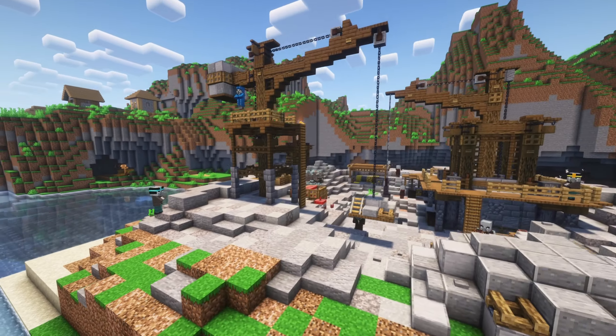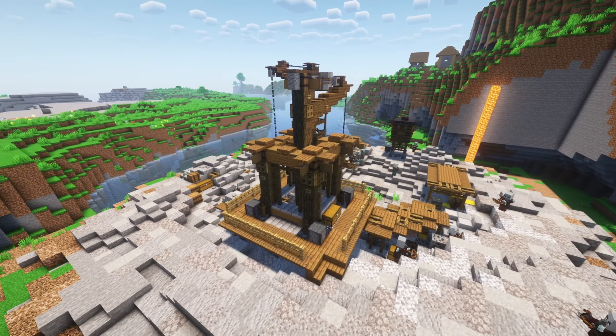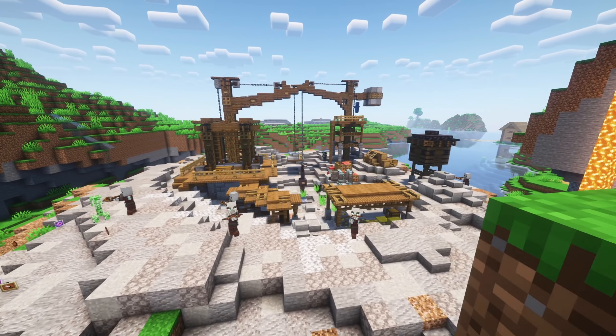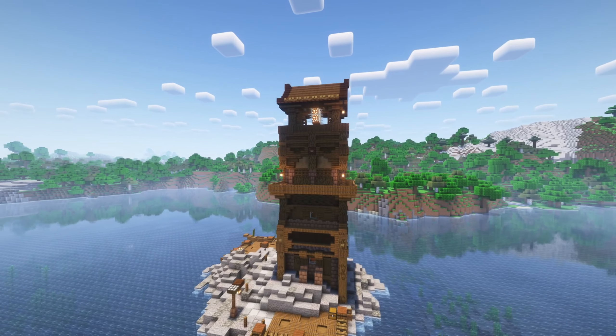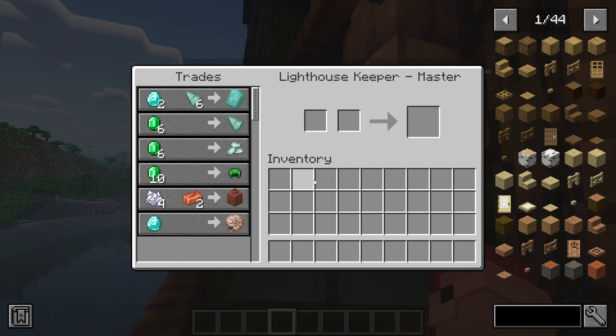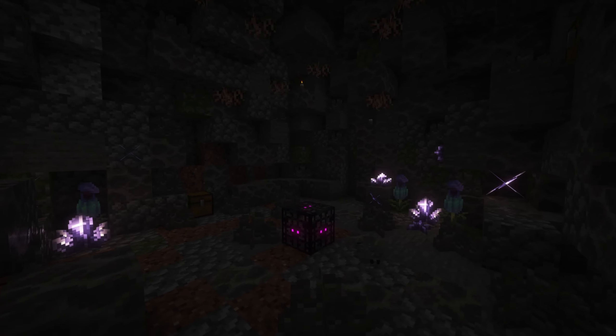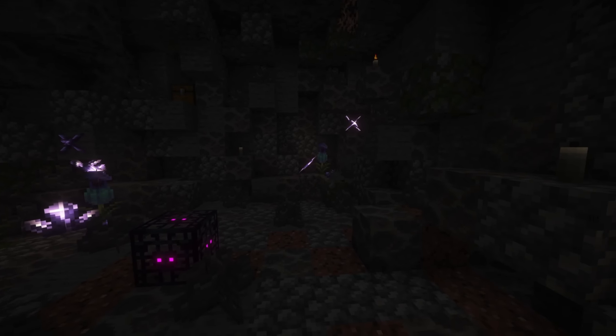This mod also enhances the pillagers by introducing several new structures to the game, including a massive mining camp teeming with mobs and rich in ores. But not all structures are hostile — in the lighthouse you can find a new villager offering some special trades. This mod also introduces underground structures like the silverfish cave.